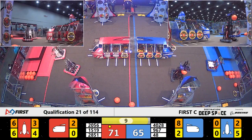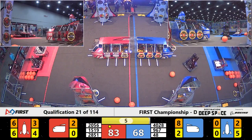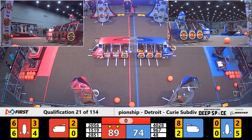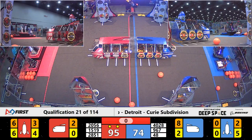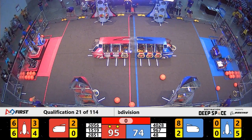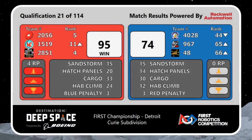We have a rocket done for the red alliance, thanks to 2851's tireless work. Team Elite has a HAB level 2 climb for blue, and 967 is trying to do the same. We have a level 3 and two level 2s over on the red alliance — an incredible showing for all six robots. That's just a sampling of some of the 95 points for the red alliance against the blue alliance's 74, meaning they were able to earn four ranking points, with two of these teams staying ranked at 4 and 5.